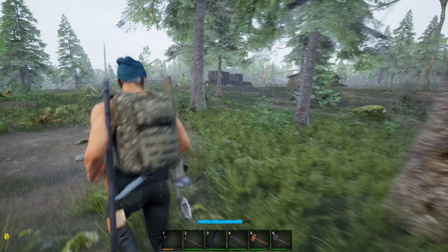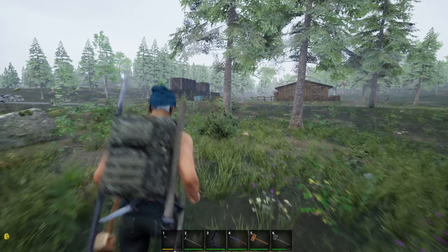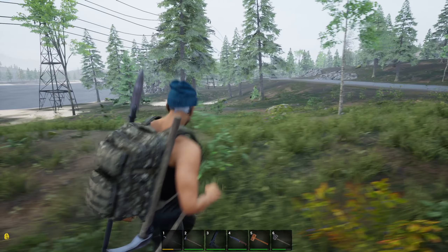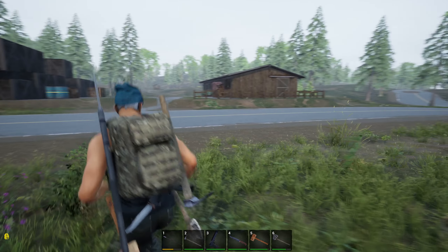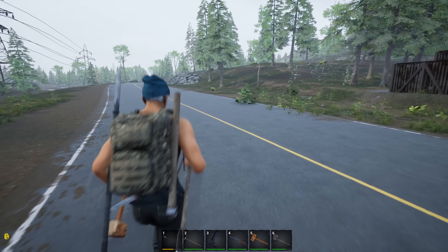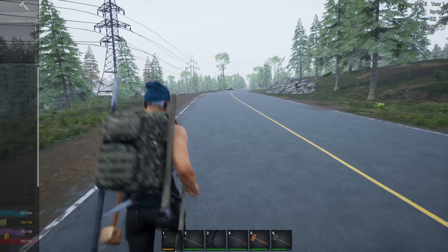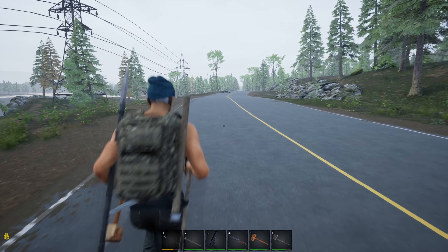Alright, let's head over. Do we want to check out this barn? You know what, we're going to be running down that way anyway. We'll hit this barn up on the way back, because really we need to find food - we are getting pretty low on protein. Let's head up over here and see what these houses have for us.